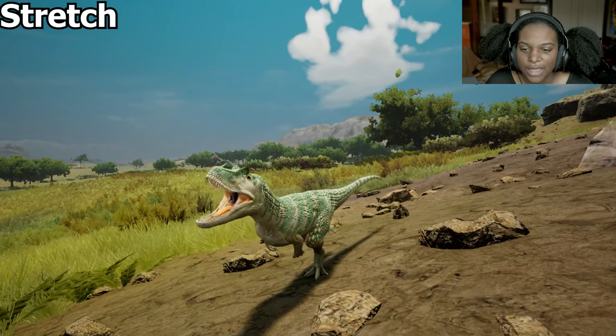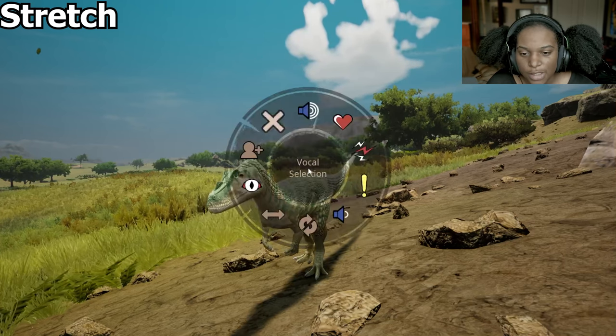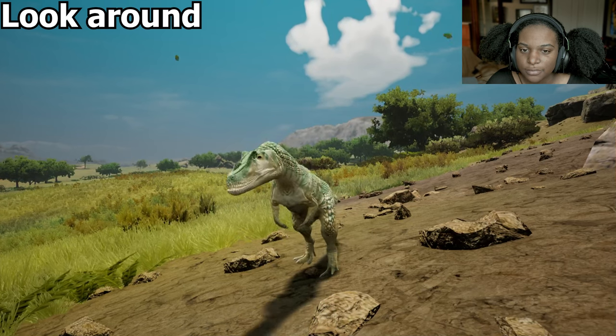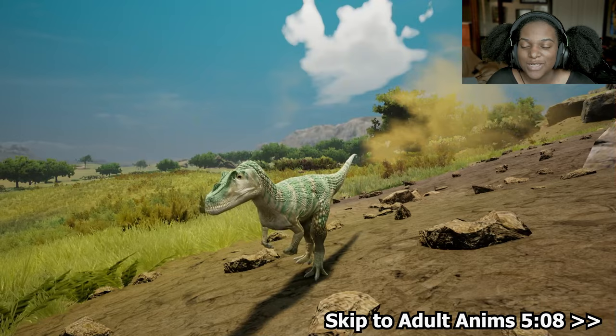Stretch — that leg and the jaw's a nice yawn. Very good. Look around — he almost stared into my soul there for a second. But let's go through the baby animations right quick.